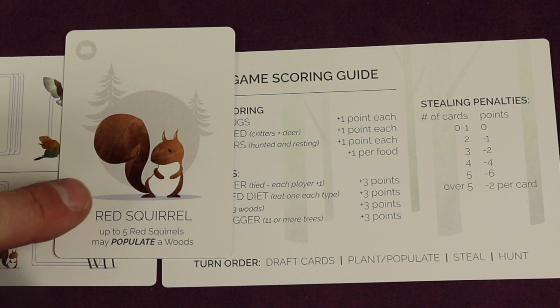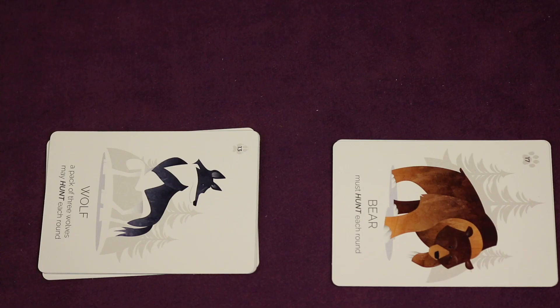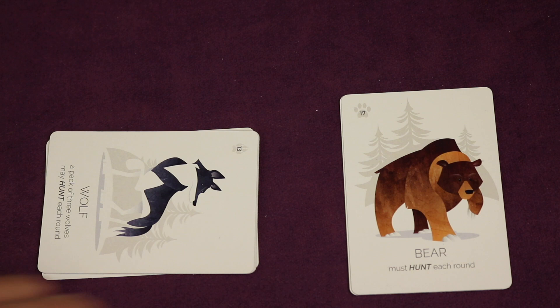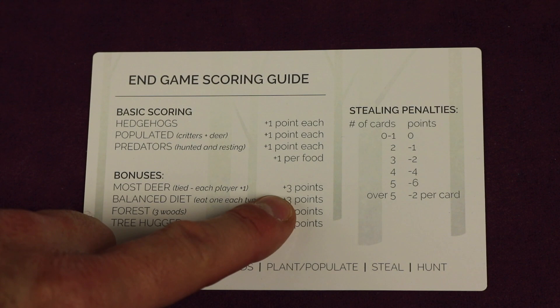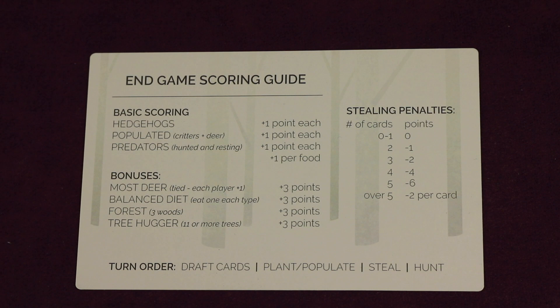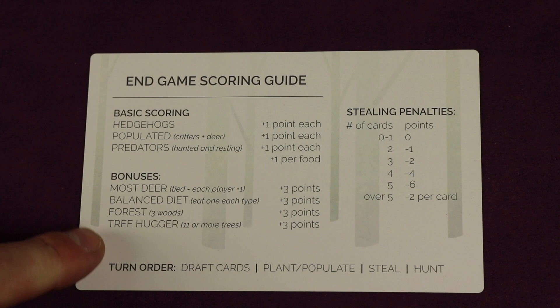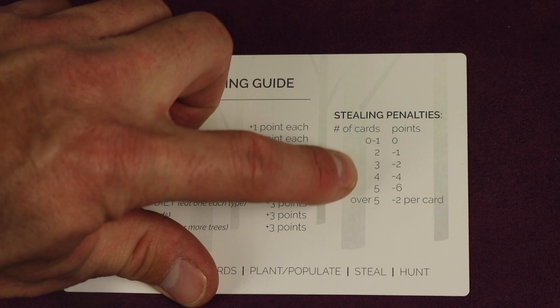For predators, assuming they hunted and are resting, you get one point for the bear plus one point for every creature it ate. For a wolf pack of three you get three points plus a point for every creature it ate. Bonuses include: most deer scores three points (tied players get one each); balanced diet — eating one deer, one rabbit, and any squirrel — scores three bonus points; three separate woods scores three points; 11 or more trees scores three points. Stealing costs negative points based on how many steal cards you used. Most points wins; tiebreaker is most trees, then shared victory.